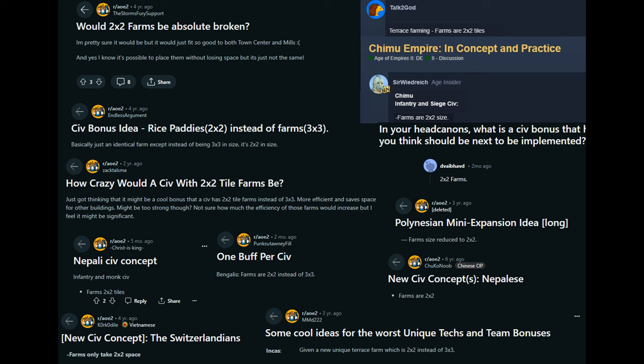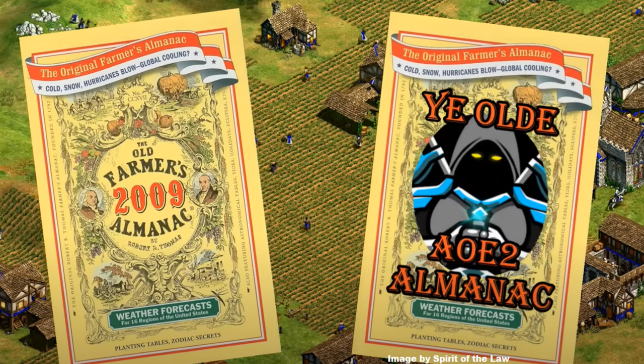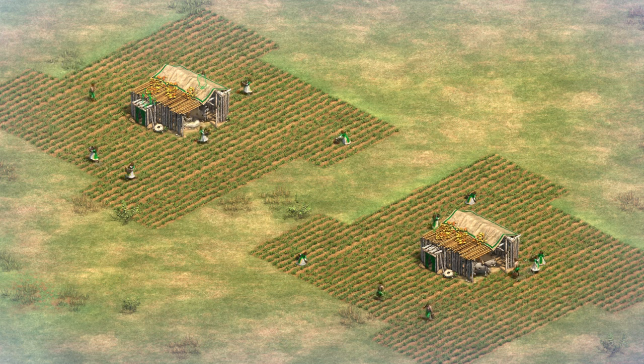But how good is it, exactly? Well, today we're going to plow through some tests and find out. I'll be using Spirit of the Law's recently updated Farmer's Almanac for comparisons with other civilization bonuses — no need to reinvent the wheelbarrow for information that's already available. For the first set of tests, we're going to look at single-layer placement of 3x3 farms around these 2 mills in the Dark Age.